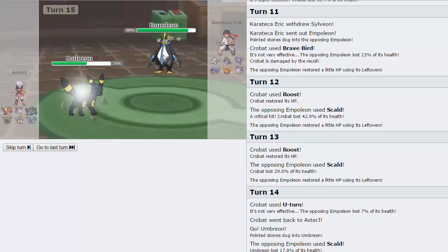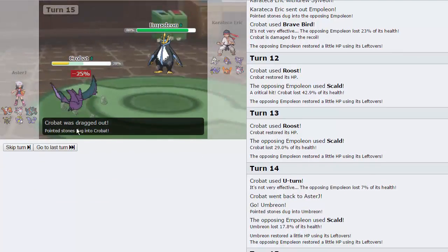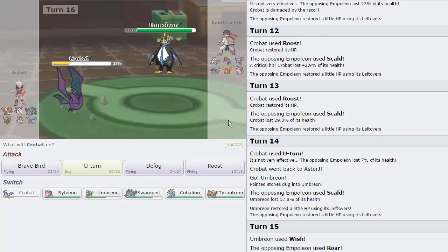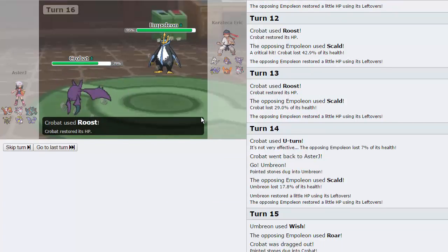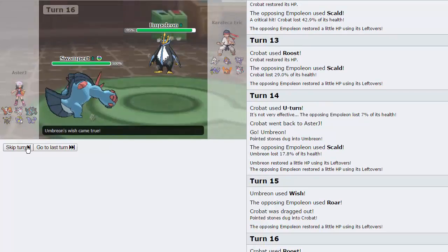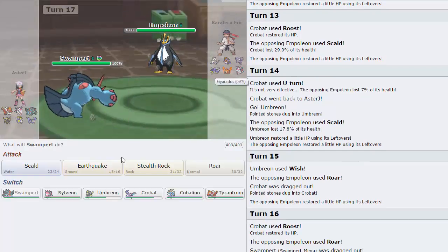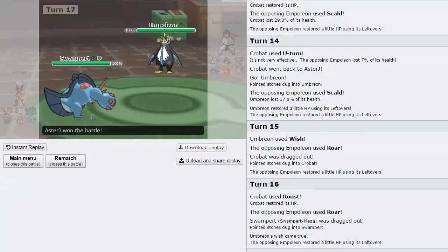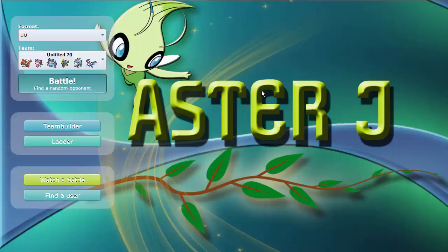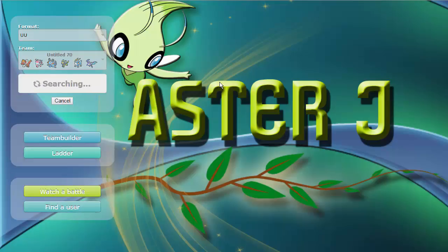I continue to Roost to the point where I can come back in on Rocks twice. He doesn't get the burn. I go for U-Turn into Umbreon — if he burns us, he gets burned back thanks to Synchronize. He doesn't burn us. I go for Wish here as my opponent Roars me into Crobat. I Roost again. He Roars me into Swampert, which gets the Wish — that's awesome. Because of Roar, his Gyarados can't just keep coming in. I Earthquake and he forfeits. The pressure from Rocks plus Swampert's Roar was too much. This team works really nicely — I really like it. Shoutouts to the creator of this team if you're watching.